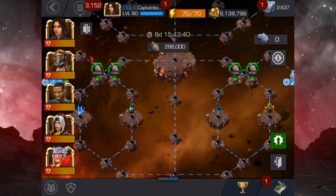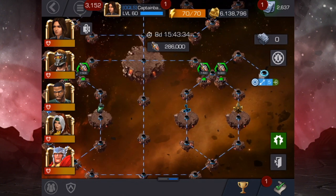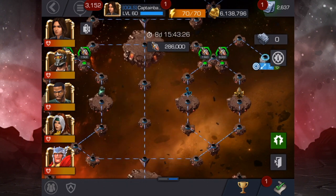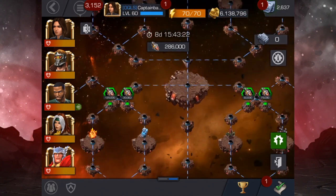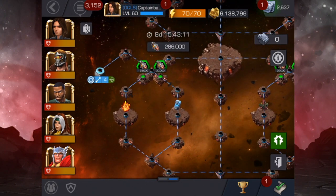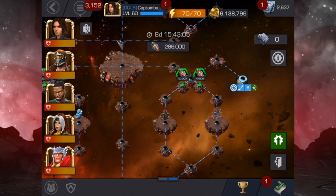In the second path we've got a three-star crystal, a stony mastery core, an alpha catalyst, a tier one, and a tier three class catalyst. I'll probably be picking up a couple of stony mastery cores from there. For the third path we've got the four-star crystal, carbonadium cores, an ascendant crystal, and the tier four basic catalyst — which is pretty good.